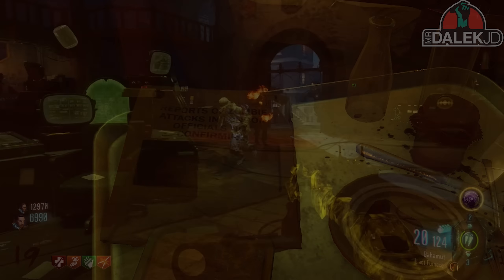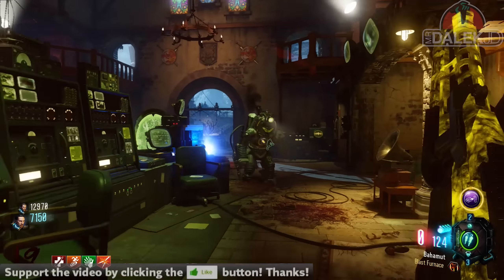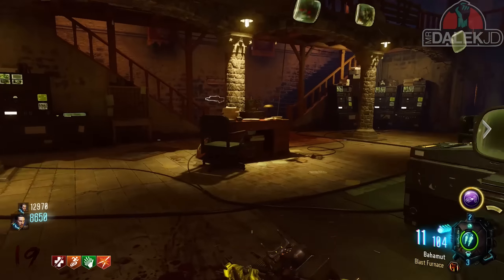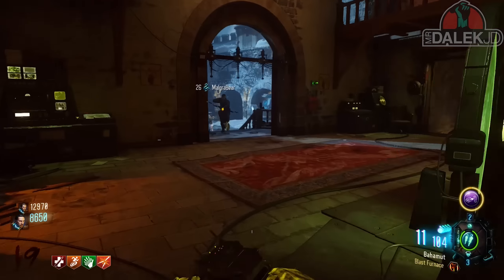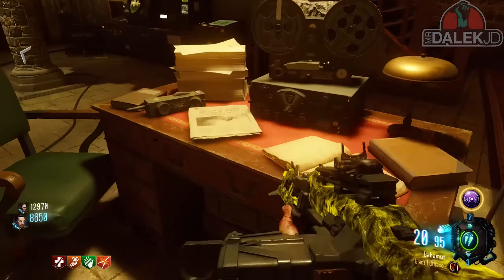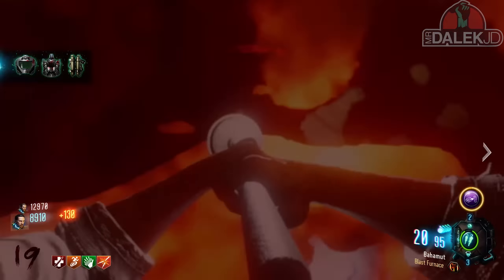I noticed these newspapers on day one of this map coming out, but it's only recently been discovered that they're interactable. Big credit for this find goes to Glitching Queen - she's the first one I've seen to upload this newspaper easter egg and actually get these newspaper headlines to change. It's almost like an ongoing story that we're actually affecting with the plunger.